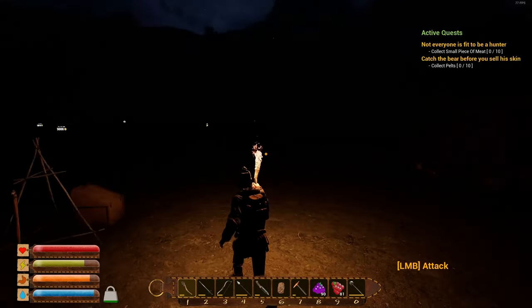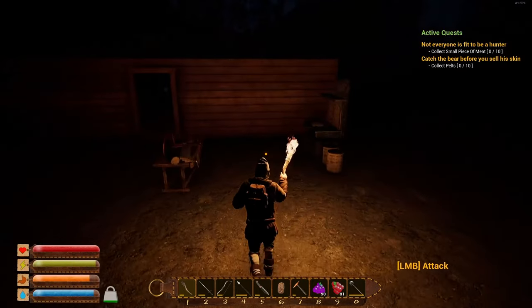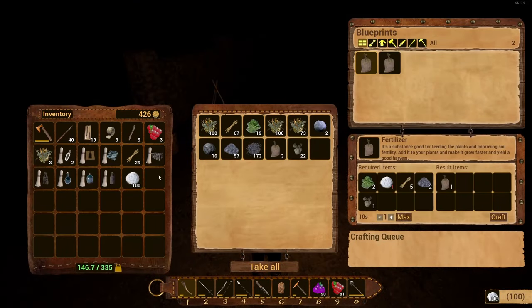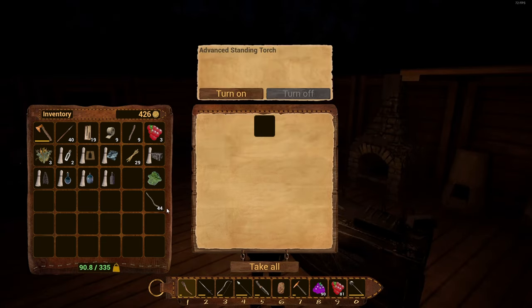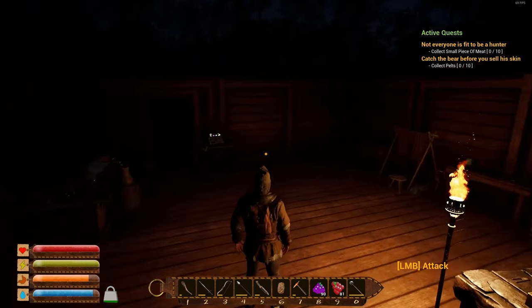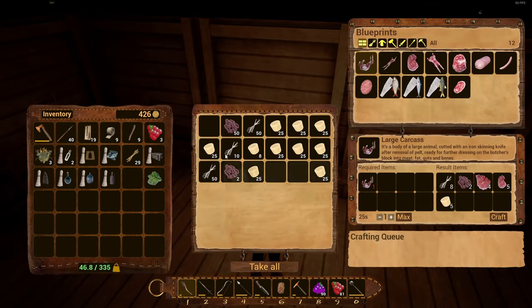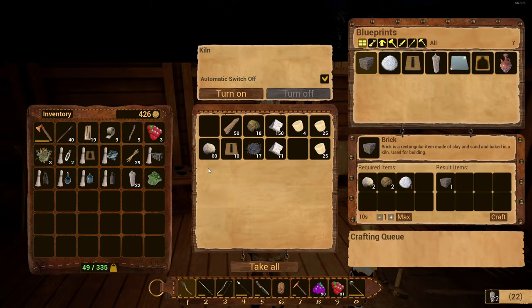We built the cooling crate in the kitchen area and a compost bin to make fertilizer using lime carbonate. We queued up 100 lime carbonates, and the compost will use spoiled meat, lime carbonate, fibers, ash, and empty sacks to make fertilizer. We also made an advanced torch so we can see at night. The cooling crate uses ice to keep meat fresh so we can sell it — still need to find another use for fat, though candles seem like an option.